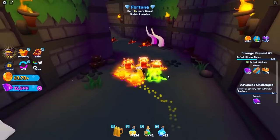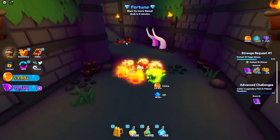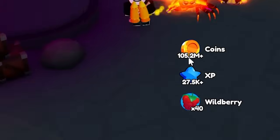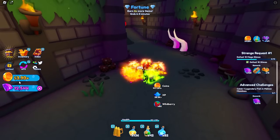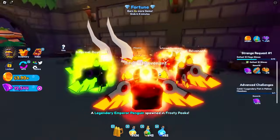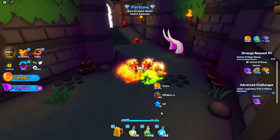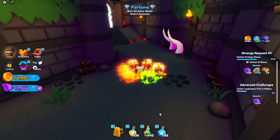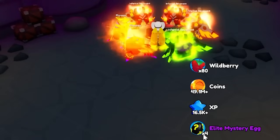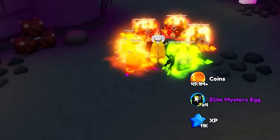Is this the best way to get your coins up - just AFK the bosses, the enemies? Because I'm getting like 60, 70, 100 million coins. I'm at 3.9 billion coins because my pets are so strong now. Four elite mystery eggs! Wait - it might be better to get elite mystery eggs from this. Let me AFK this zone here for like 30, 40 minutes, maybe an hour.